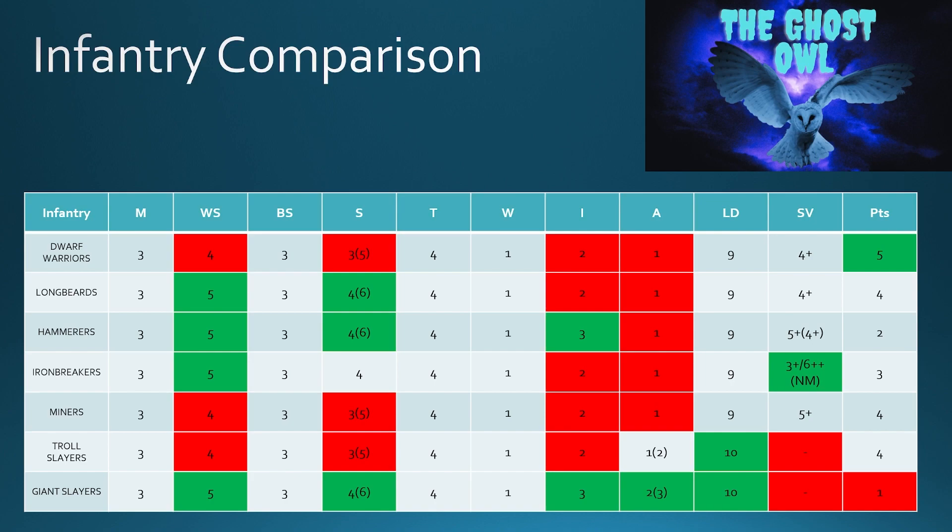You can see that the stats between them are actually quite similar in weapon skill. I would have expected the Hammerers to maybe have a bit more weapon skill, or the Dwarf Warriors to have a bit less. You've only got a difference of one weapon skill between those ultra-elite units and the most basic infantry. It does feel like there's a bit of a stat squish compared to previous stat lines — almost playing it safe, making them in certain cases feel a bit samey and having to rely on special rules to separate them.